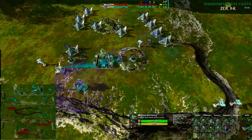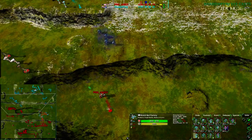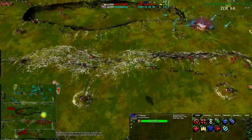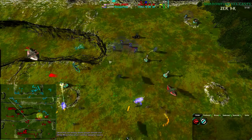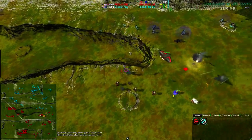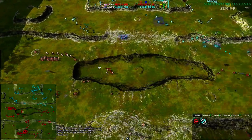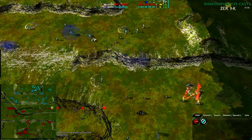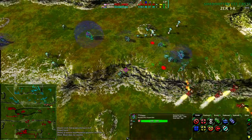Rogues are being built, so rogues might be the option Google Frog goes for. As we saw from that Cubay game, that can work well — though Randy probably learned his lesson and is getting ravens, which will deal with rogues. Randy got ravens late in the Cubay game too. At this point though, Google Frog has a much weaker economy than Cubay had at that point. Randy is in a much better position moving forward.